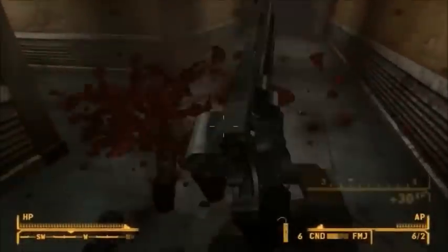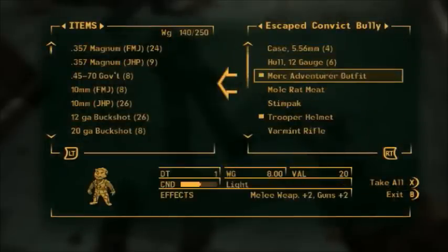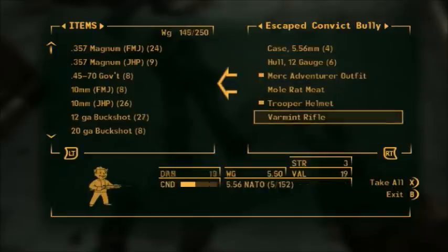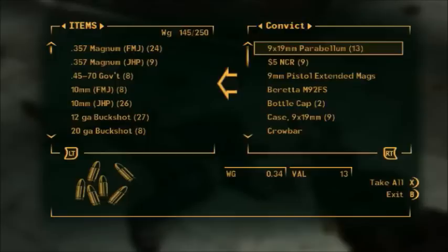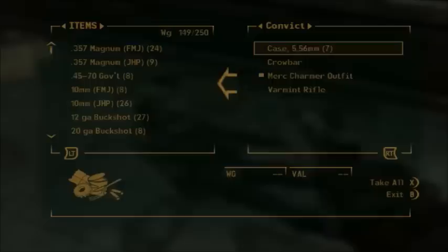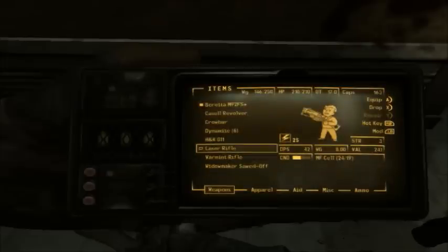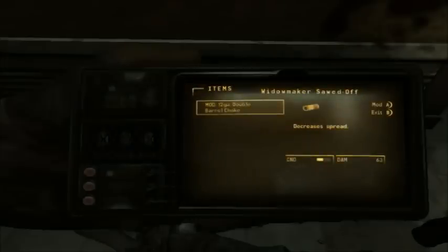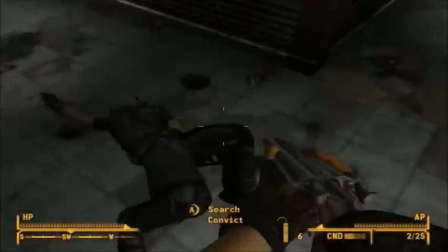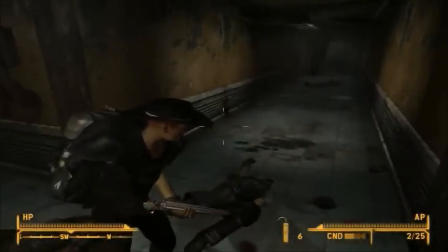Oh, that guy's got a shotgun and an eyepatch - I want it! Sawn-off Widow Maker - where's his eyepatch? I do like that people carry gun mods now. Does that actually look any different? Yeah it does - you can see the little two chokes on the end. Well, that's pretty awesome.